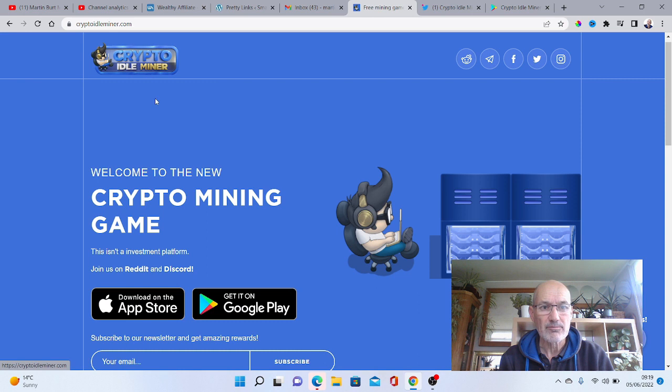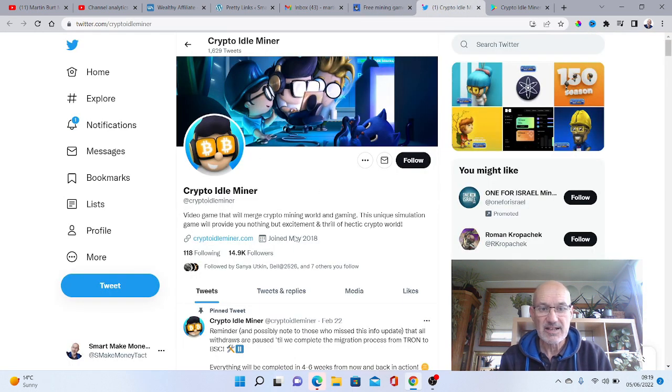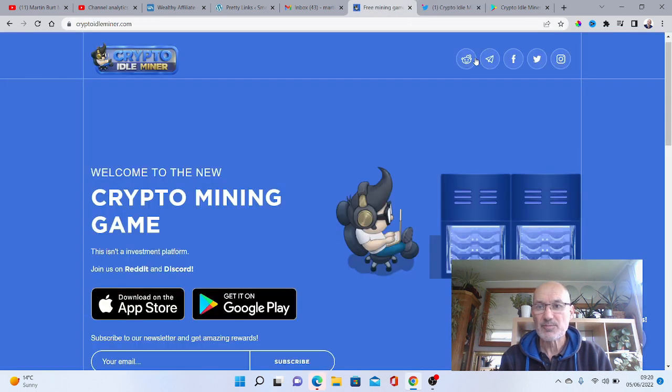We've come onto the Crypto Idle Miner website — pretty basic, really. It just tells you a little bit of information, because obviously all the real information is on the app. You can download from the Apple Store and get it on Google Play as well, which is good. They've got very good socials — their Twitter feed has over 14,000 followers and they're pretty active on it. They've also got Facebook, Reddit, WhatsApp, and Instagram, so they're very active within the communities if you need any help.